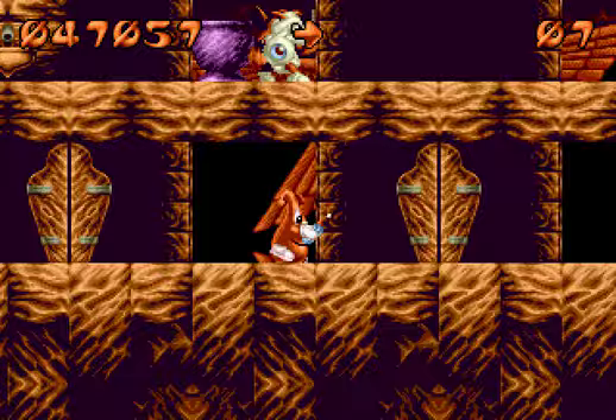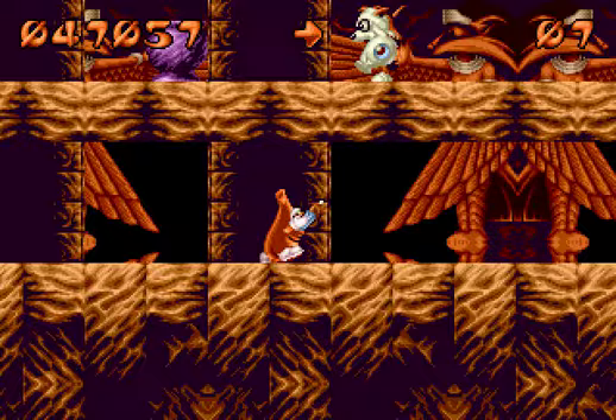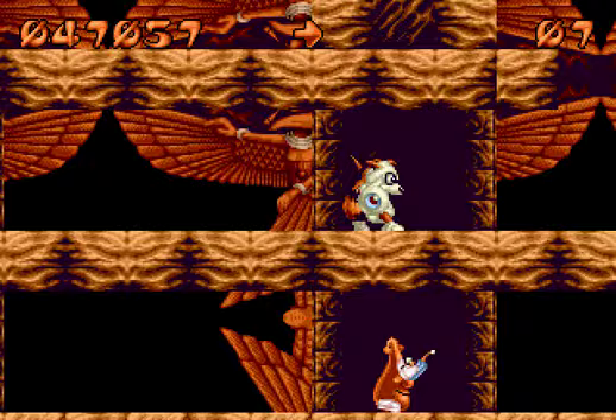We're going to head into the pyramids today and see if we can sweep out all these levels and complete them all. So we have a remote control here. We have a mummy up above us, a raccoon mummy. That's kind of weird. He has an eyeball on him.